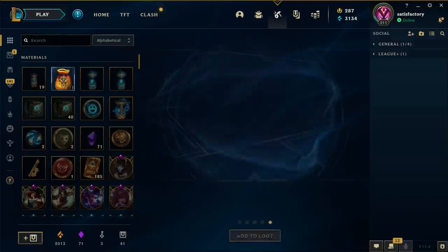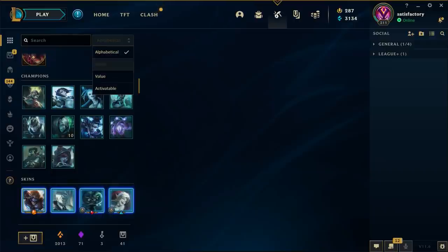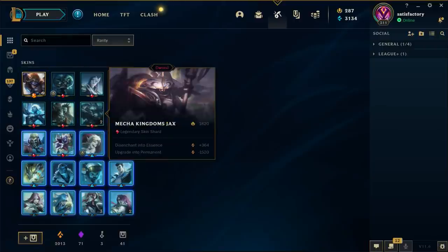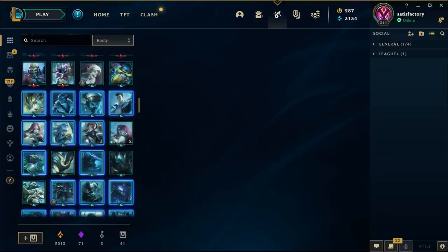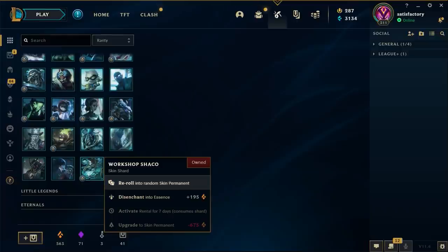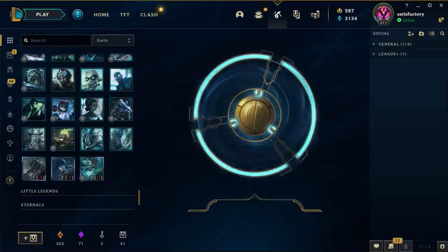We ended up with 144 skin shards - that's impressive! I'm gonna re-roll them all. Let's put the order to rarest. We got that Ultimate, and then eleven Legendaries. All the Battle Academy skins are here. I just went through and spent my orange essence, and now I can go through and re-roll all of these. Let's see what we get.